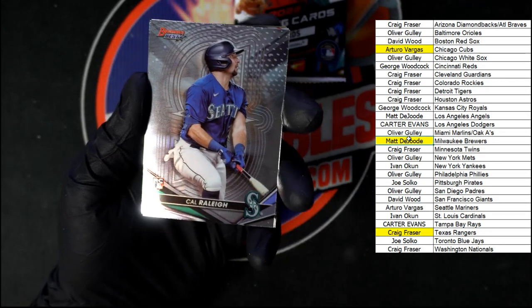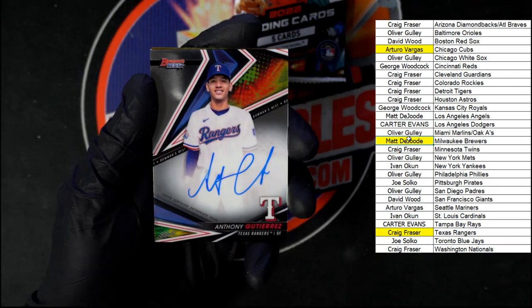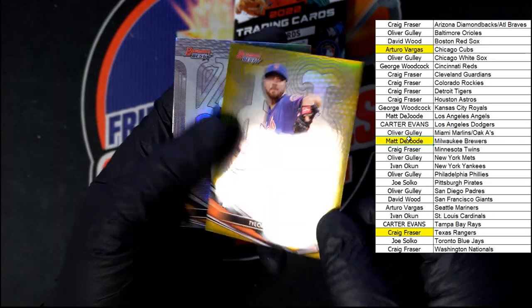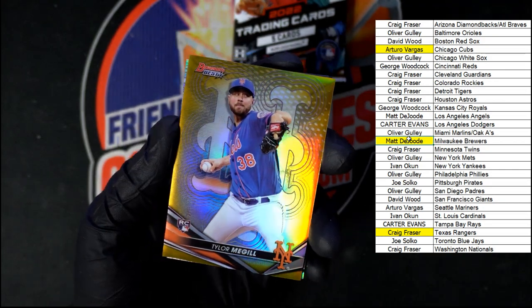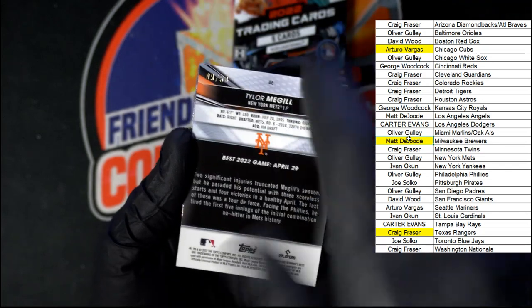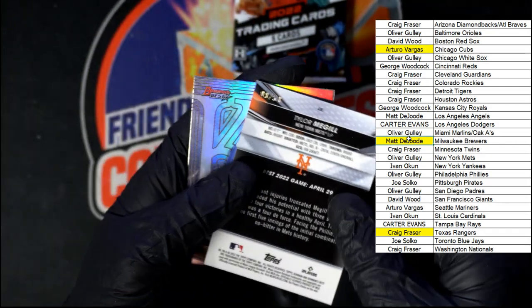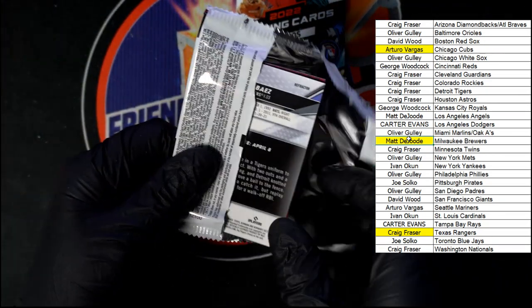Cal Raleigh for Seattle, Swinski for the Pirates, Gutierrez for the Rangers going to Craig F. Oh, Tyler McGill right behind that for the Mets — very nice. Looking to see if I see a number on there — I do not... wait, right there in the corner. I can't see that with my own eye but I can see it on the screen: nine of fifty! And Salvador Perez behind that — yeah, I could not see that with my own eye. Had to go to the camera to see it.